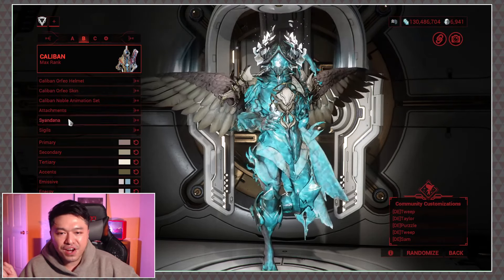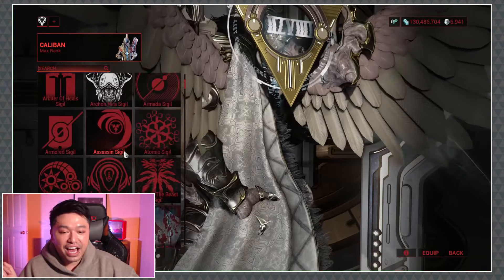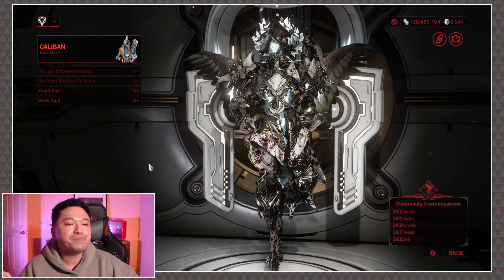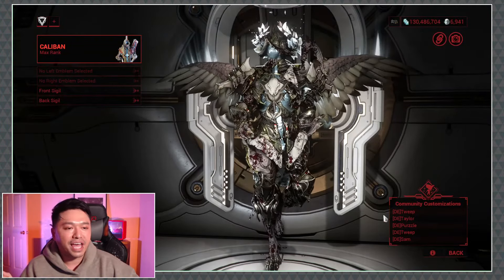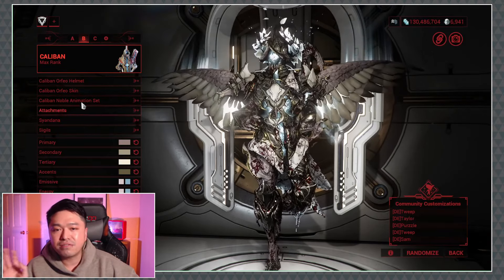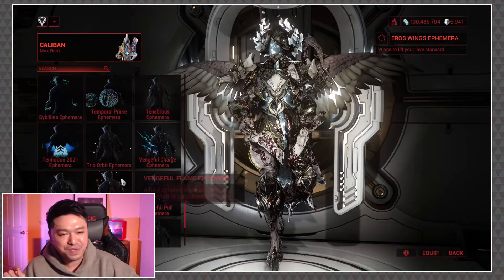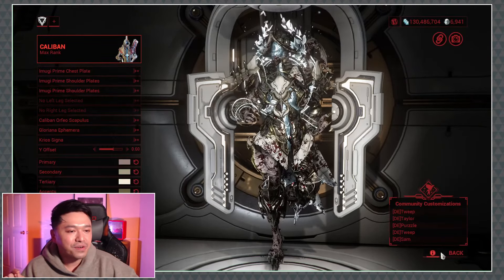Go ahead and go into your sigils — go to your back sigil — and toss on the Bloodshed sigil, just to make it a little bit more of a biblically accurate angel. They must be a little bit frightening. They must be a little bit blood covered. If you are going to use this look and make it look all holy, you've got to dirty it up a bit. I'm not going to run around with wings — it is too early in the morning for that — so there goes the Gloriana. We'll leave the blood on because I feel like it's just right.